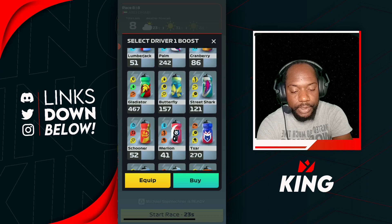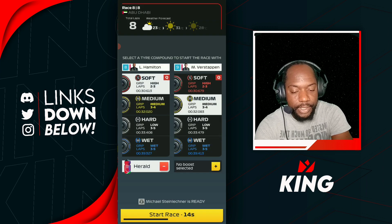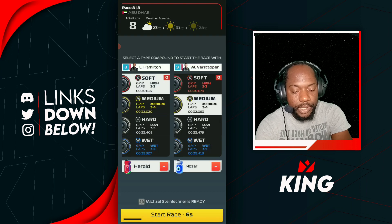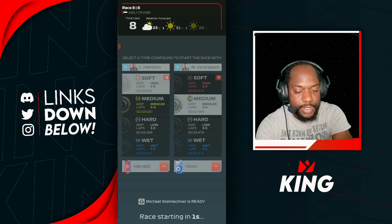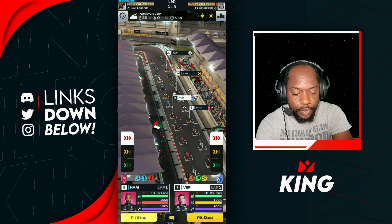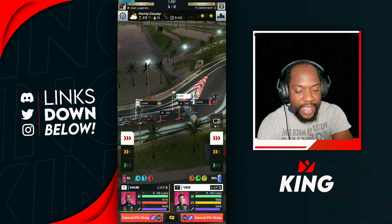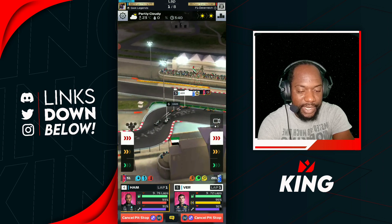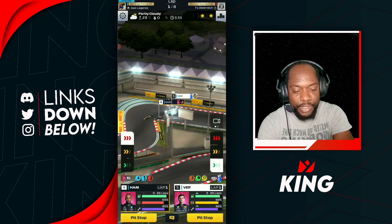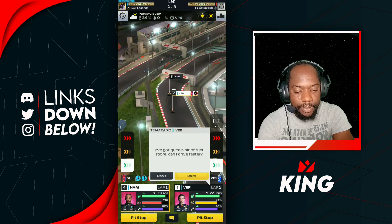Start off with the fast start method. Verstappen got the entire inside open and took advantage. Lewis Hamilton got a little stuck, but Verstappen took full advantage and even passed Lewis. We boosted back out of the slipstream. We're going four laps with Verstappen and three laps with Lewis. Nice overtake from Lewis — we cut him back down. Verstappen maintaining P5. Lando Norris tries to get the position back from Lewis Hamilton — not today, Lando.